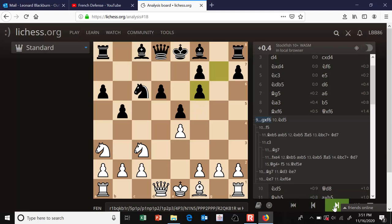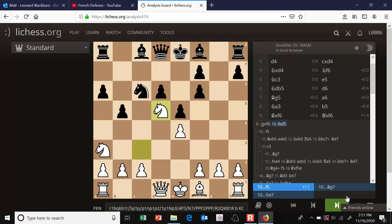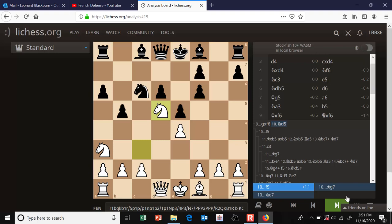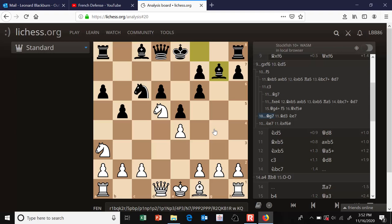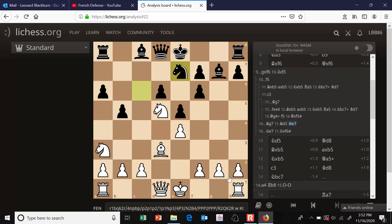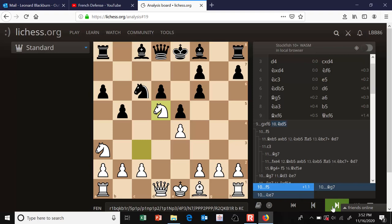White continues with knight to d5, occupying that nice hole in the board. One way black can play is to try to eject the knight by playing knight to e7 at the appropriate time. You can't play it right away because there's a smothered mate, but you can prepare it with bishop to g7 to guard the pawn, then bishop d3, then knight to e7. The main line continues with f5, trying to undermine the knight and get at that e4 pawn.